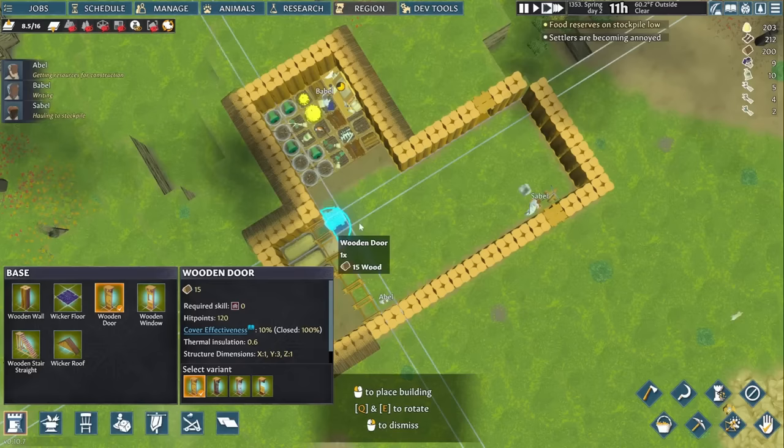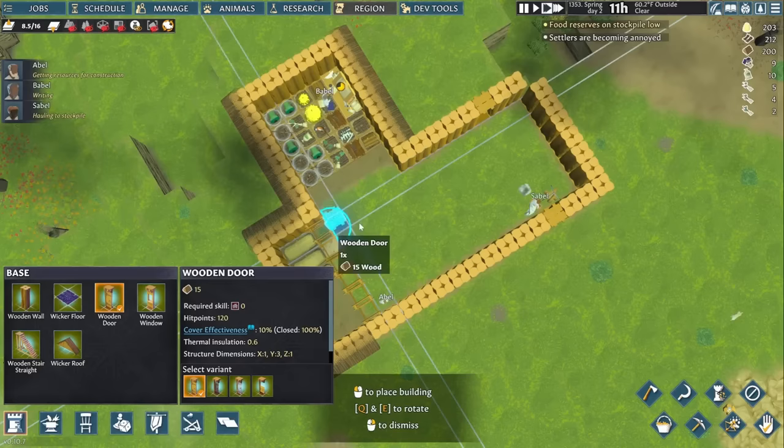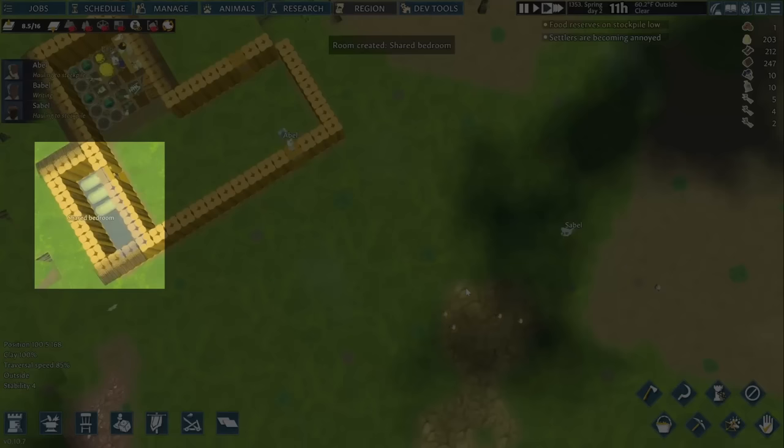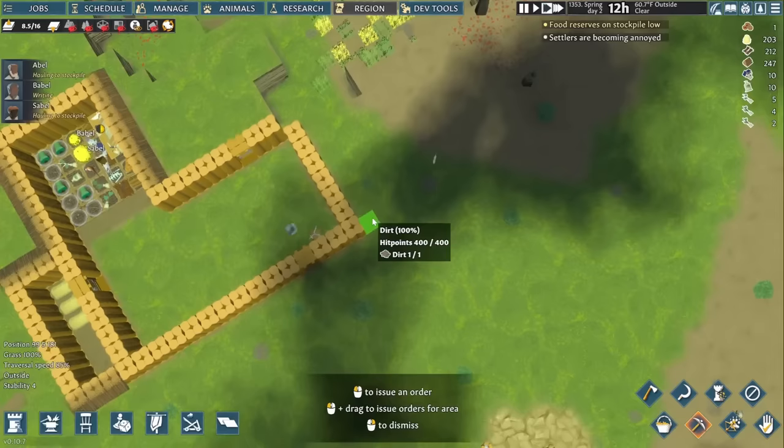You improve their mood by giving them amenities like a great hall to eat and socialize in, private bedrooms, and nicer clothes. That means separating their sleeping space with walls and a door for now, which is going to make it a shared bedroom. Rebellions are bad, but starving is a much more pressing issue, and we're going to start addressing that with some mining.